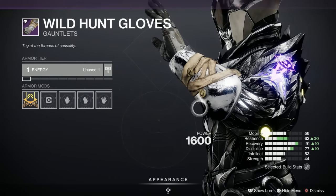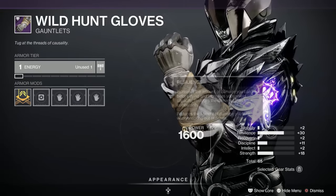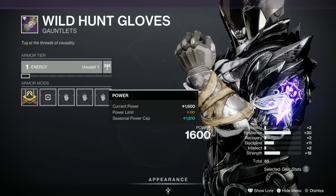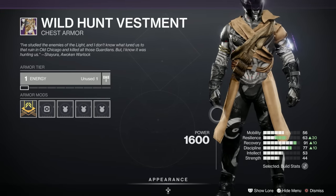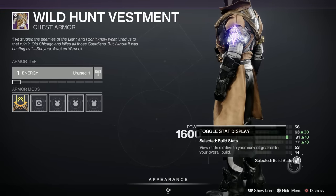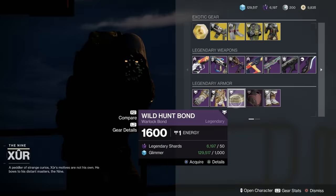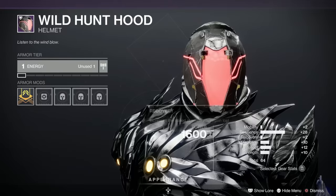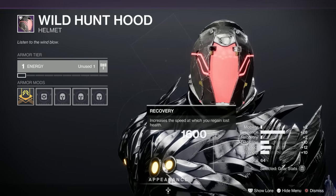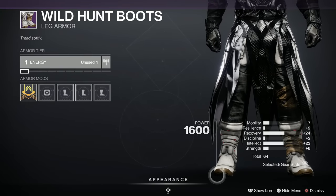The legendary armor is the Wild Hunt set — not a bad-looking set if you like bandages. Those gloves are bonkers: 30 in resilience and 18 in strength — excellent for a resilience and melee build. The chest armor has half a collar, 64 in recovery — not bad for a warlock. The bond looks nice and simple. The helmet is a 64, nice-looking with a glowy bit — a resilience spike which keeps appearing for warlocks this week and some intellect. The boots look pretty good — 64 total, 24 recovery, and intellect.